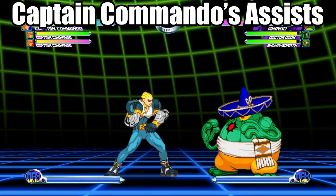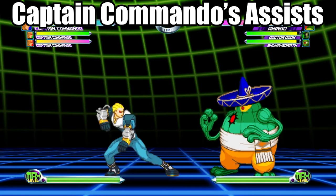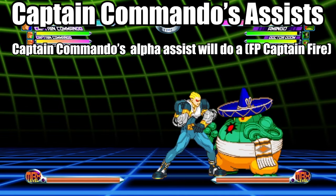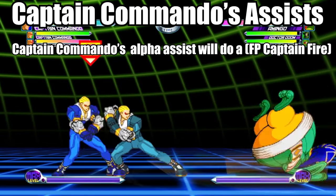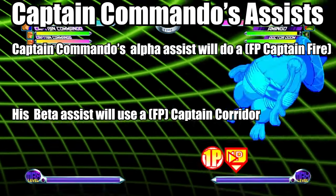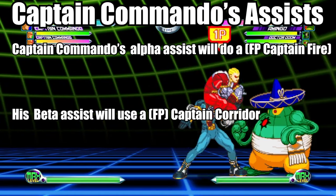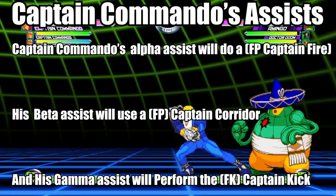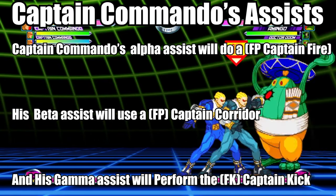Here's what to expect when you use Captain Commando as an assist character. His alpha assist will do a fierce punch Captain Fire. His beta assist will do a fierce punch Captain Corridor. And his gamma assist will perform a fierce kick Captain Kick.